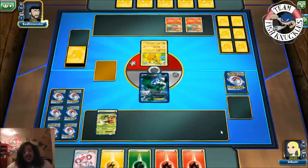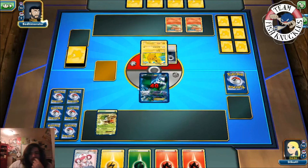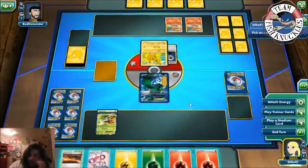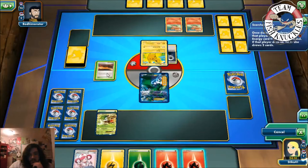That seems like a great play. Let's see what Bodim Monster has — he has a Pikachu and two Vulpix. I imagine the Vulpix are the ones with abilities to lock in Skyfield and bring up a Pokemon. He uses Quick Attack for 40 on turn one. We start our turn, play Scorched Earth, discard a Fire energy — and get the Spirit Link, very nice!